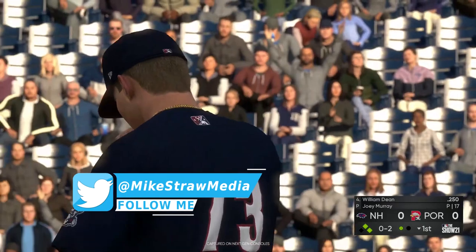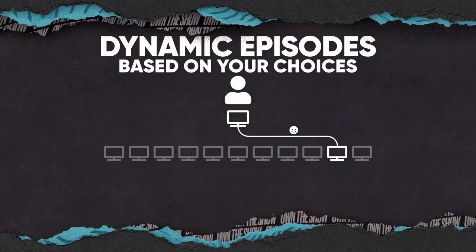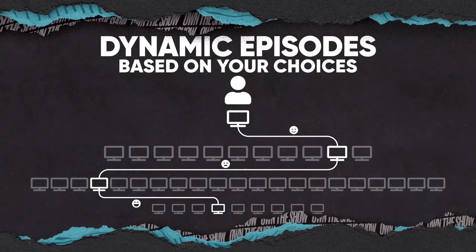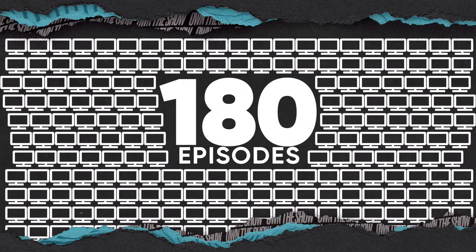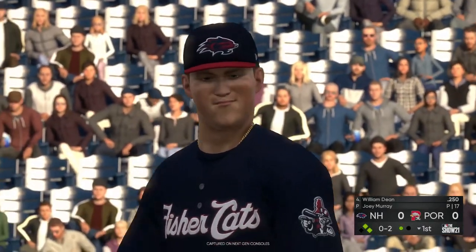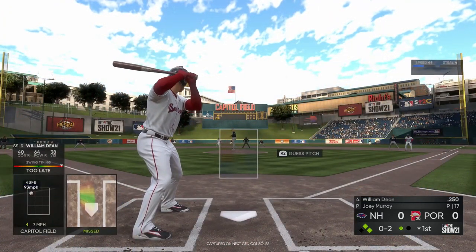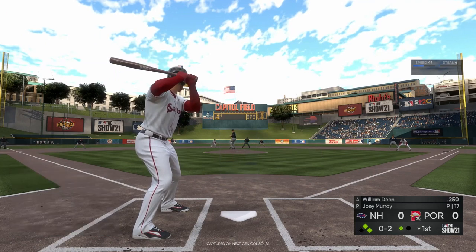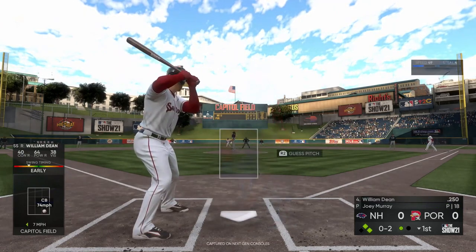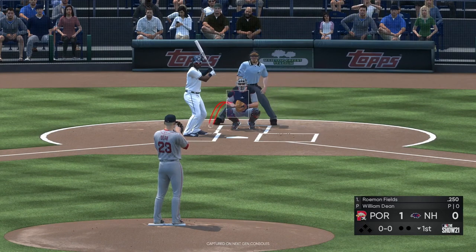New for MLB The Show 21, Road to The Show features a number of changes. The first being that a new narrative will be coming to the mode — a dynamic story that changes based upon your choices, play on the field, and various actions. Sony San Diego claims that there are 180 episodes that can come up over the course of your career, and these episodes feature 13 different MLB voices and personalities. For next-gen players, the episodes will be full motion video, while those on PS4 and Xbox One will have the episodes in podcast format only. You'll also have the ability to make your player a two-way player for the very first time, meaning you can have a player that can both pitch and play in the field.